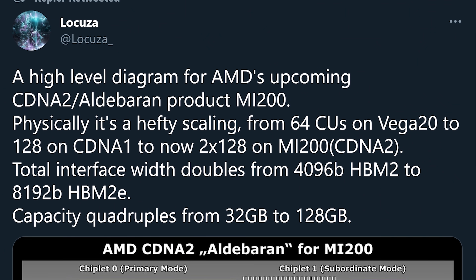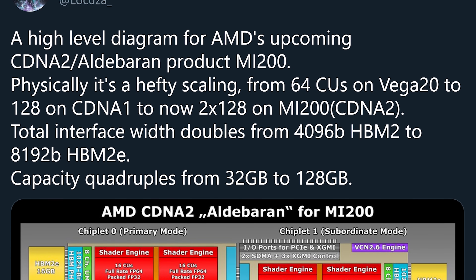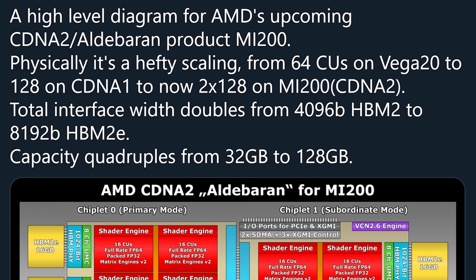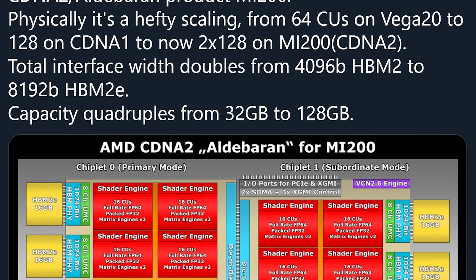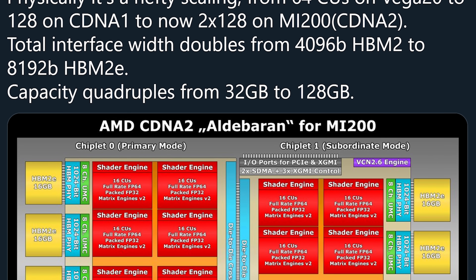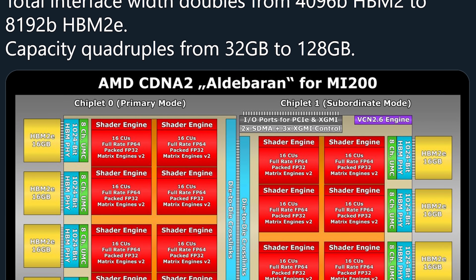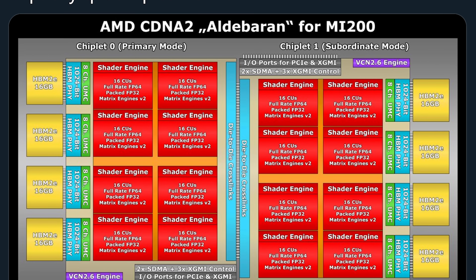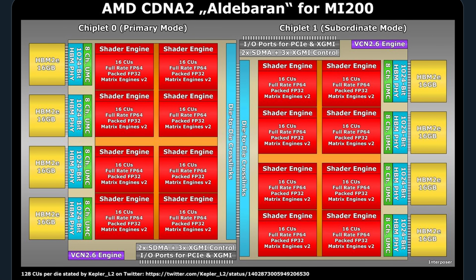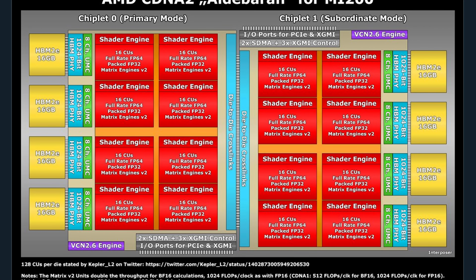Finally, a Twitter post by user Lucuzzi suggests AMD might be creating the fastest, most powerful GPU ever made. According to Lucuzzi, a high-level diagram for AMD's upcoming CDNA 2 / Aldebaran product, the MI200, shows a hefty scaling from 64 CUs on Vega 20, to 128 on CDNA 1, to 2×128 on MI200 CDNA 2. The total memory interface doubles from 4096-bit HBM2 to 8192-bit HBM2E, and capacity quadruples from 32GB to 128GB. Looking at the diagram, it appears to be two GPUs joined together using some sort of Infinity Fabric — which is very exciting.